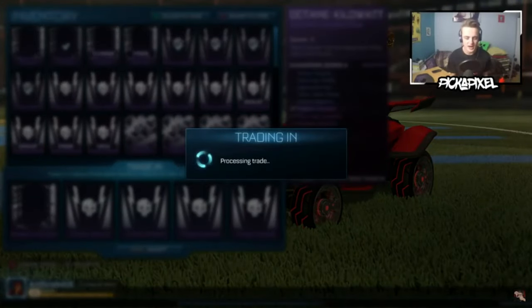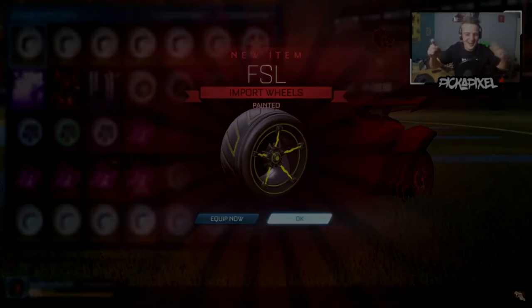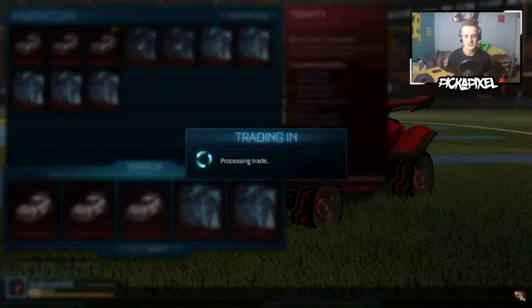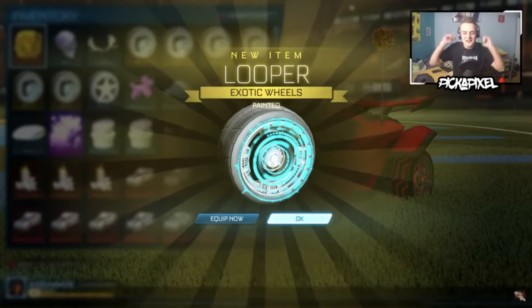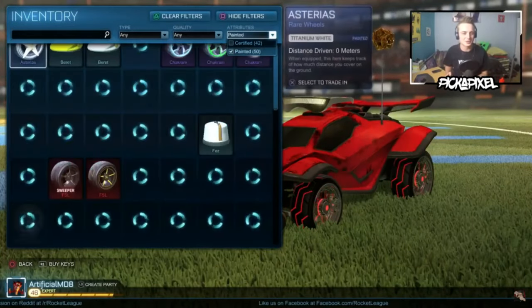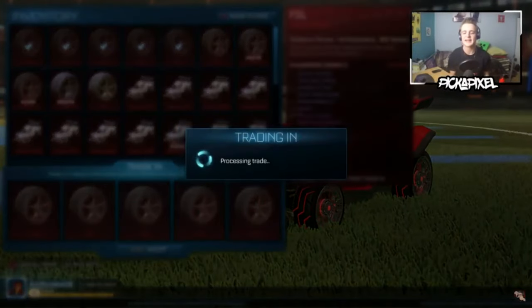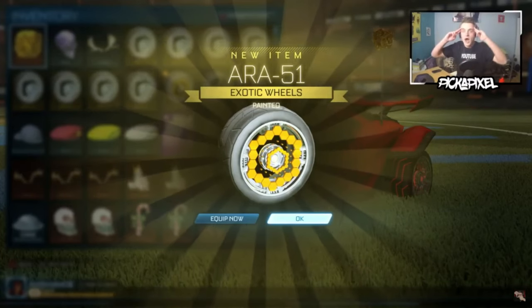Oh my gosh, yes! We still got over 25-plus trade-ins to do. Oh my gosh yes — there we go, painted FSL wheels, not just yet. So we're going to trade in all these and then do a Trinity trade-up as well. Yes, there we go — look at that, they look so good. Painted Loopers! First one — that's definitely Titanium White, surely Titanium White.